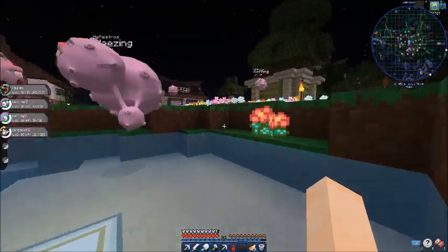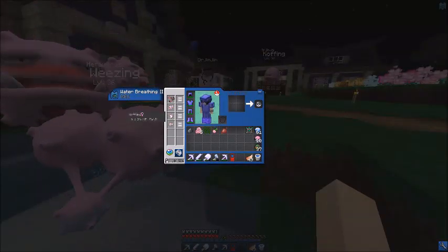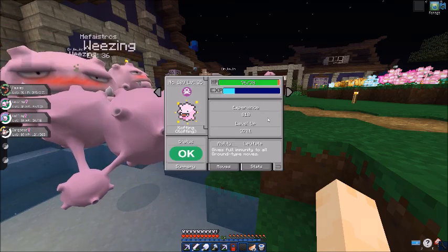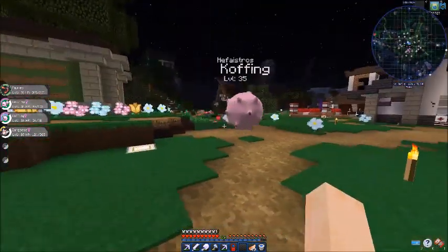Mine are both gals. I need to remember to level-lock the Koffing, because otherwise it will also evolve into a Wheezing, and then I won't have both a Koffing and a Wheezing that looks like this.